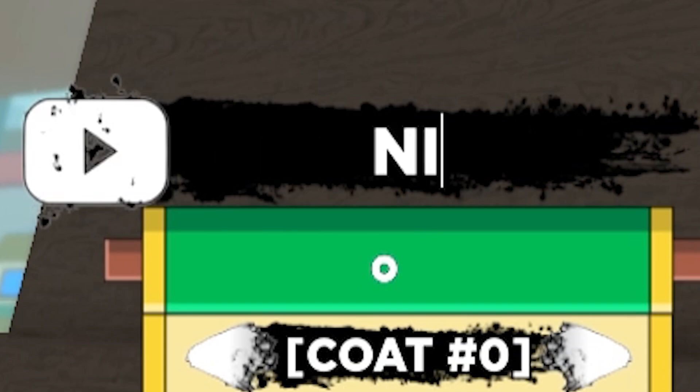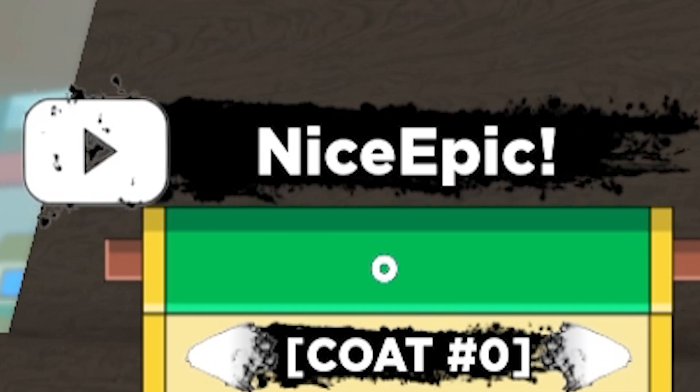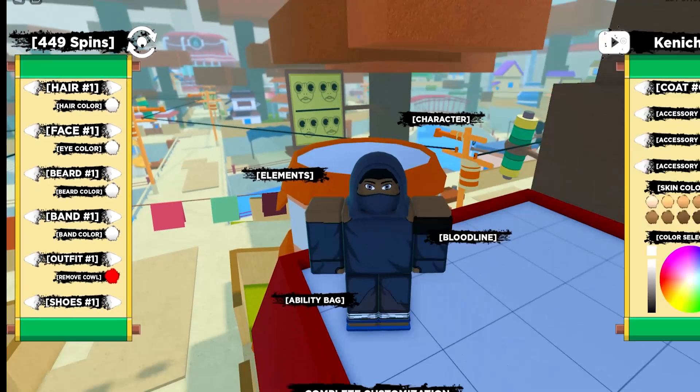Let's read the first one. You type in 'donice!epic!' with an exclamation point like that. So if you guys type that in, you should get spins. We had 404 spins and we just got 449 — so that's 45 spins we got there. That's pretty good! 45 spins for free. Pretty nice.